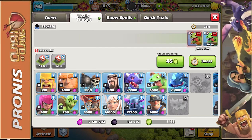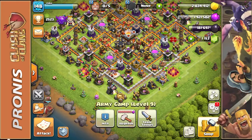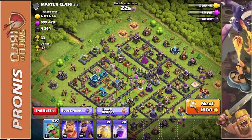It looks like I forgot to train troops last night, so we're going to attack with what we have — only 15 Baby Dragons. Let's hop into a match. Here is another great loot base: 599,000 Elixir and 630,000 Gold. If we can get at least one star we'll also get the bonus loot.